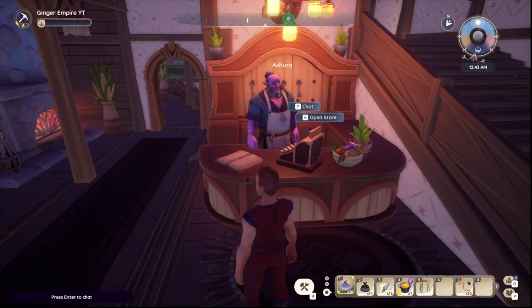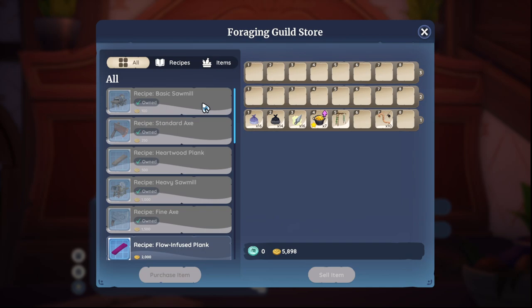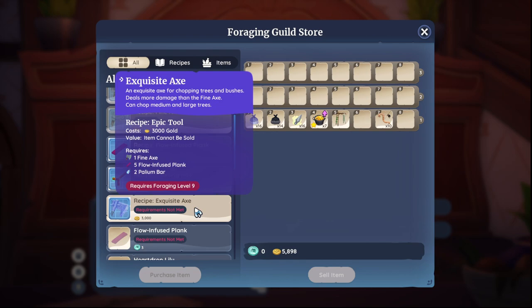To start with, you need to go to the corresponding vendor and speak with them. Then you can buy the unlocks for standard axe, fine axe, standard pick, fine pick, or exquisite axe or pick.